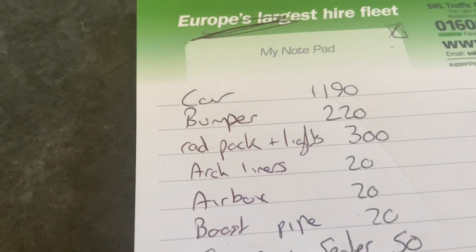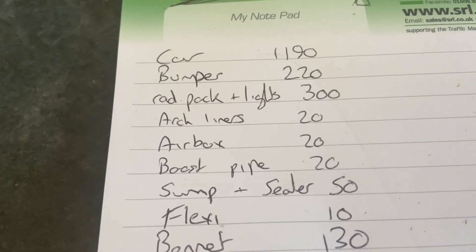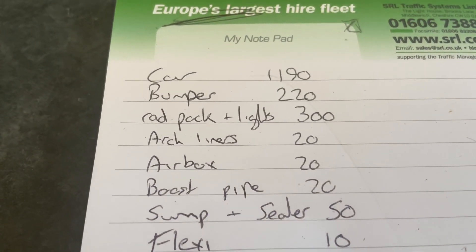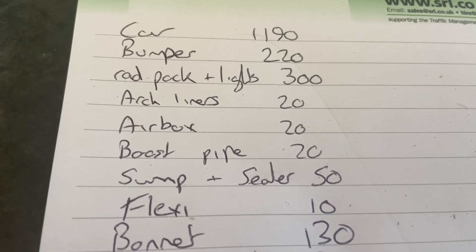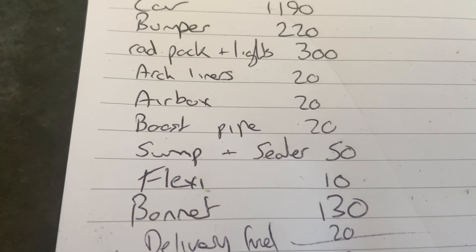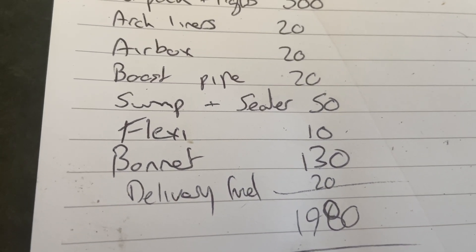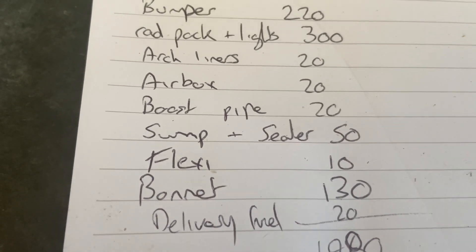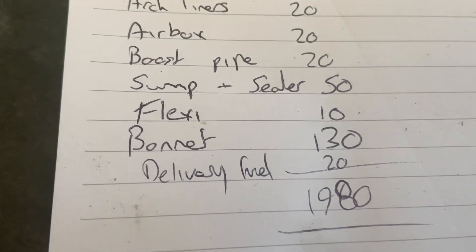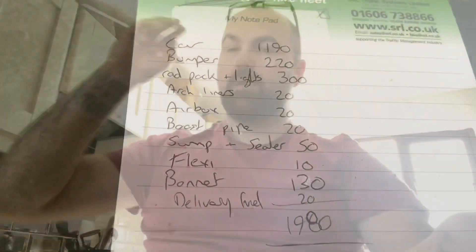Hopefully we're going to jump back onto the blue Focus. So when I bought the car, that's what I gave: £1190 all in, £220 for the bumper rad pack and lights, £300 arch liners, £20 airbox, £20 top boost pipe, £20 some concealer, £50 flexi tenor bonnet, £130, and £20 fuel for delivering it — so all in all £1980 is pretty much what I had in the car.